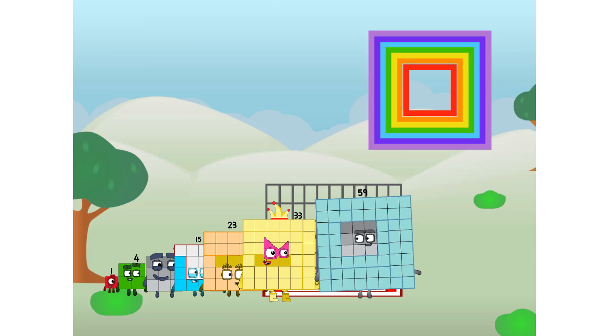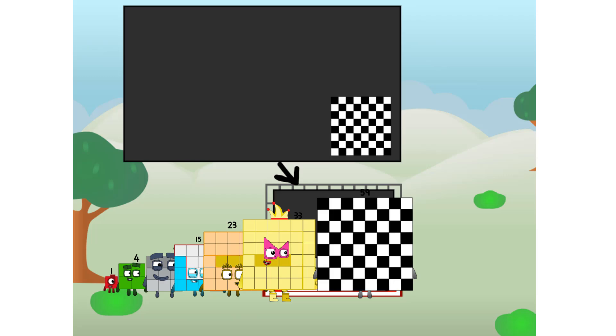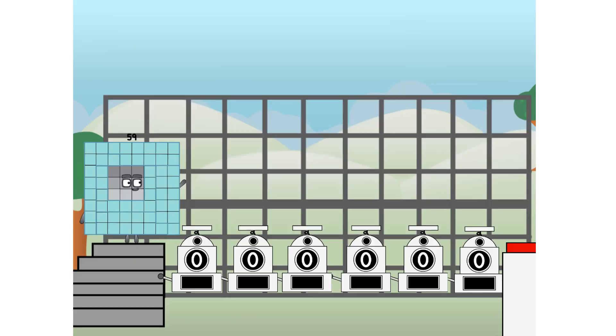There you are! This way, I've got so much to show you. I am 59. And I can be a strong square, a chessboard, a super rectangle, 8 octoblocks, or even a super cube. But today, I want to show you a little trick I call binary boosters — using the power of doubles to send any number flying.